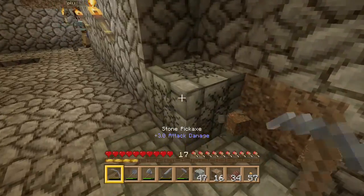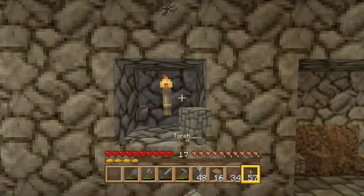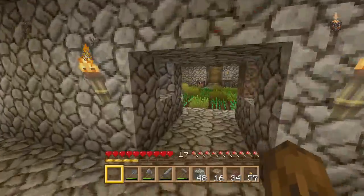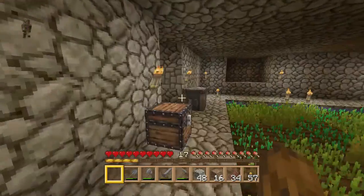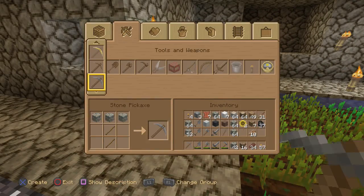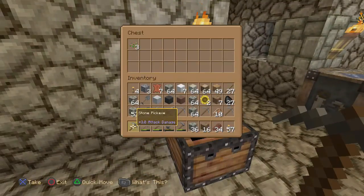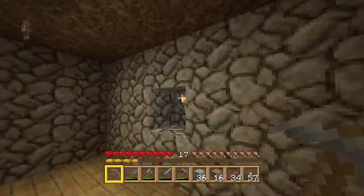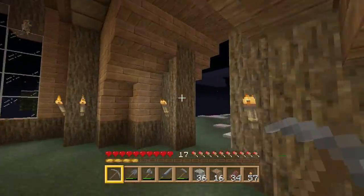For it to work nicely I'll let you dig that out — oh, I need more pickaxes. I'll be back in a minute. I'm going to get rid of all this cobble that I've got on me — I always tend to just dump it in the chest, but I'm going to be good this time.